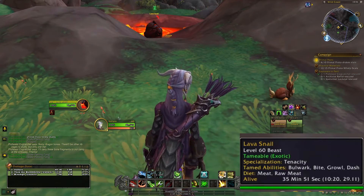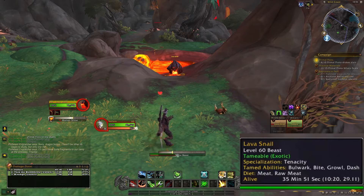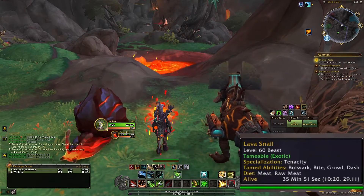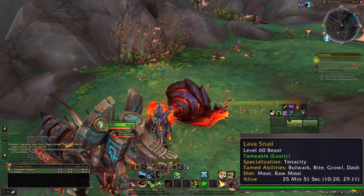The lava snail is an exotic, so you need to be in the Beast Master spec. Its specialization is Tenacity, its tamed abilities are Bulwark, Bite, Growl, and Dash, and its diet is meat and raw meat.